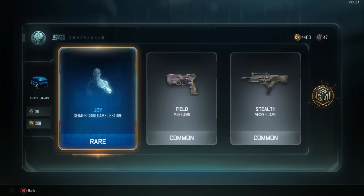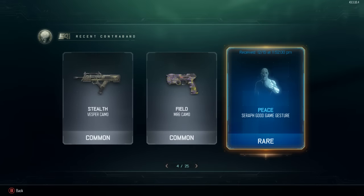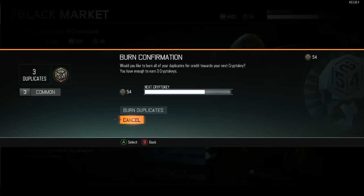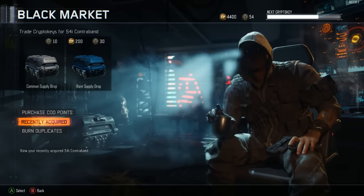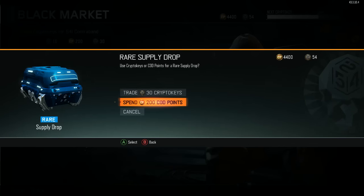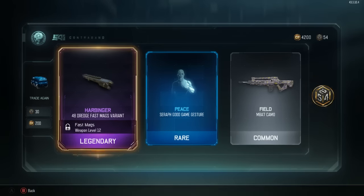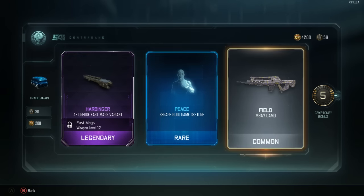We got the same Joy Serif Good Game gesture again - a duplicate. Seven crypto key bonus. I wonder if you can burn duplicates on those - looks like only common duplicates can be burned. We just got two rare duplicates so I was wondering if we'd get more crypto keys for that. The Harbinger 48 Dredge fast mags variant - okay. Then Peace, Serif Good Game gesture - wait, is this real life? We got the same one again.